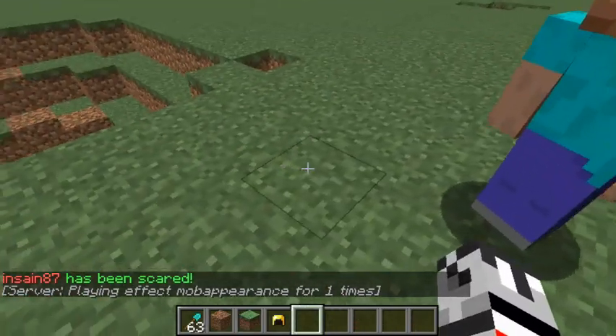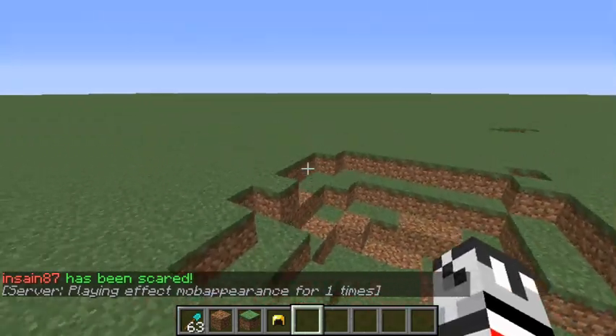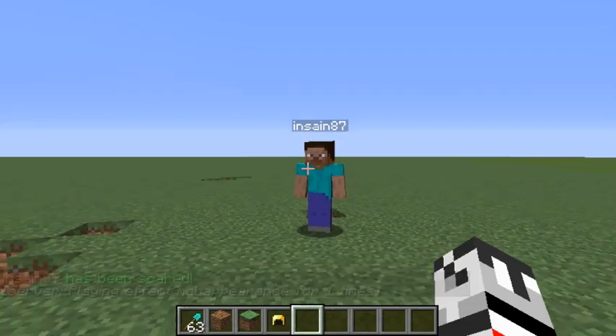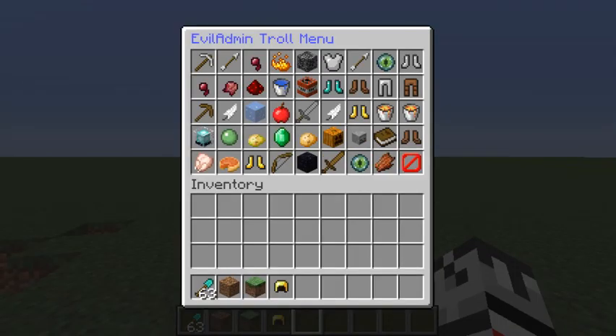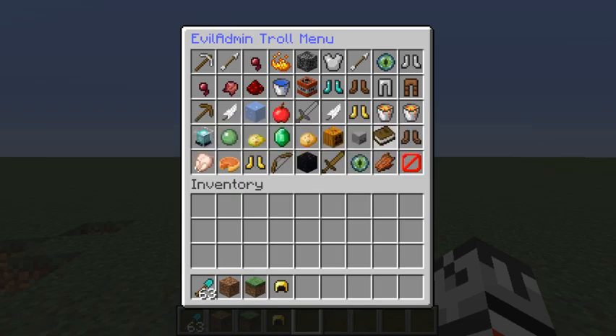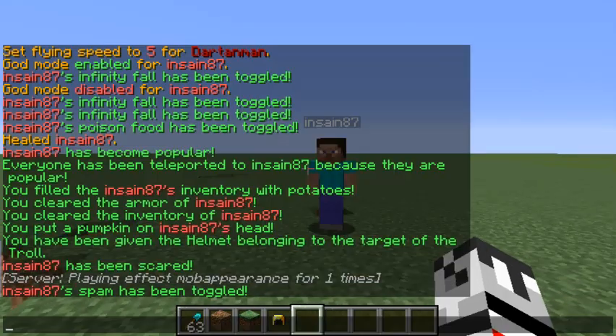'Scare' only works in 1.9, which is unfortunate, but it gives the guardian effect and a spooky sound — that's fun. 'Spam' fills the target's chat — you can't see it from here, but their chat is being spammed right now.